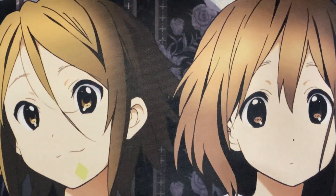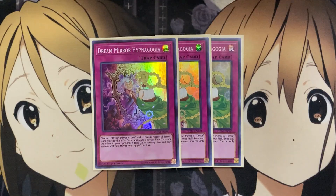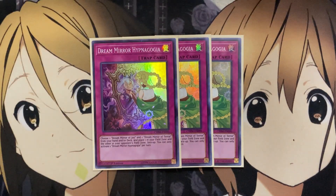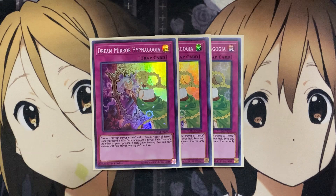Moving on to the traps, I run three Dream Mirror Hypnagogia. You choose one Dream Mirror of Joy and one Dream Mirror of Terror from your hand or deck and place one into your field zone, the other into your opponent's field zone, face up. This is an awesome trap card — you'll take away one of your opponent's field zones if they have it occupied, and having both mirrors active at the same time means you can benefit from all the different effects each one implies. Definitely need three of it — if you open it and have your monsters ready, you have all the setup you need.